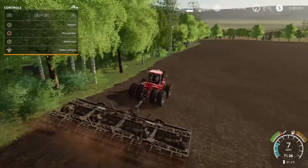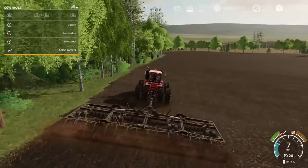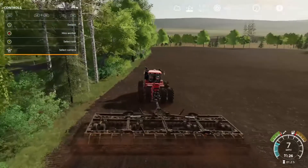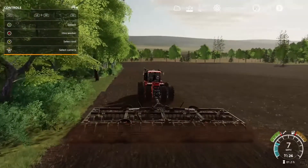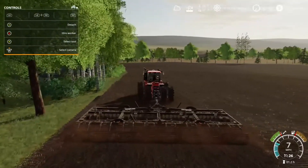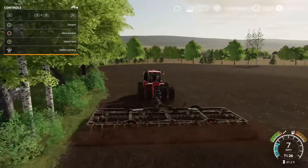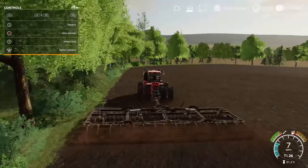Right now I'm going to do the rounds — that's where you go around the field and do a loop around the outside edge. I do about three of these loops moving inward a little bit each time, and this gives you more room to turn around on your back-and-forth passes. Also, earlier when I said I got the field done last night, I'm not talking real time — I'm talking in-game time. Refer to that top right corner: there's a little clock that shows the time, and once it gets past 12 o'clock it will switch to military time.